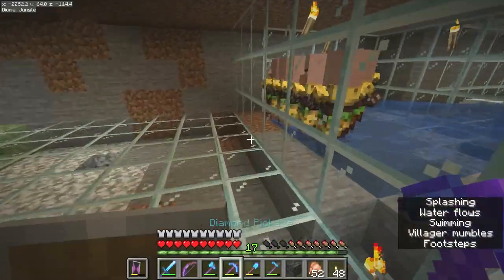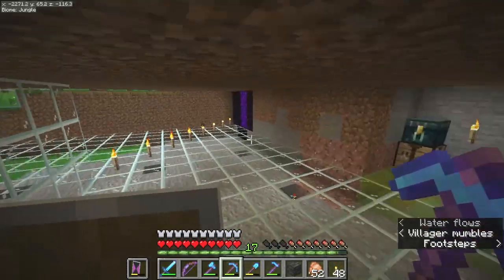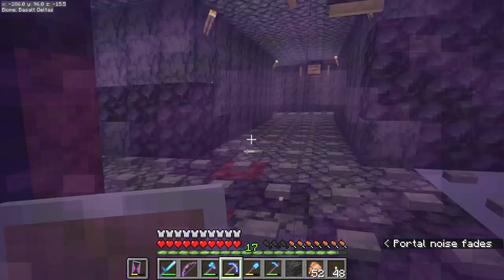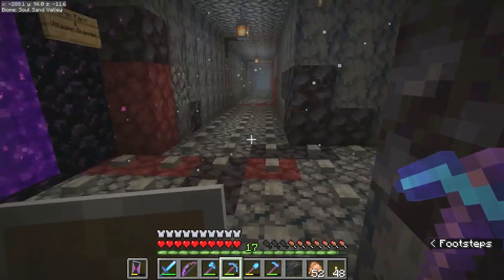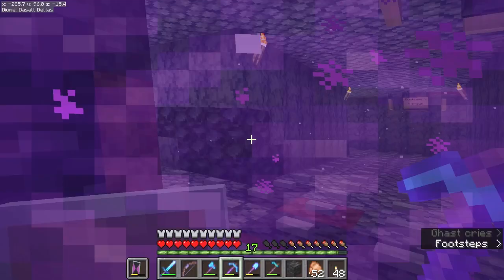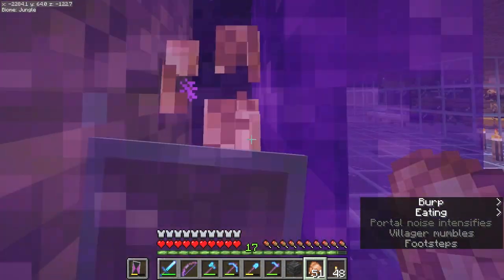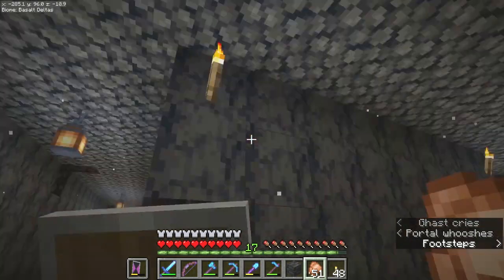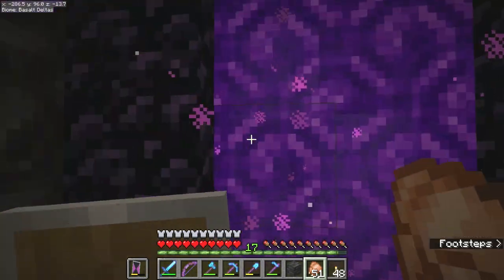We're going to build a little system where it will scoop the villagers up and put them to wherever they're needed. I got a portal right here — let me show you where this goes. Also, I got the iron farm up and running, and I have hanging signs on here so this will tell you exactly where to go for each place.